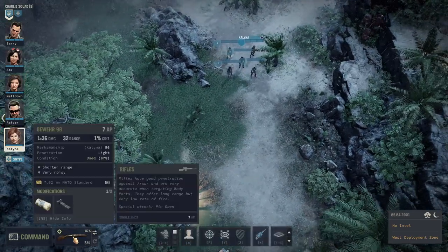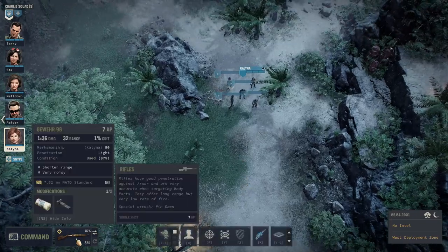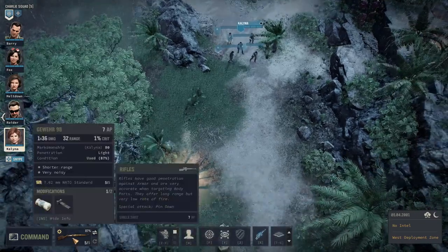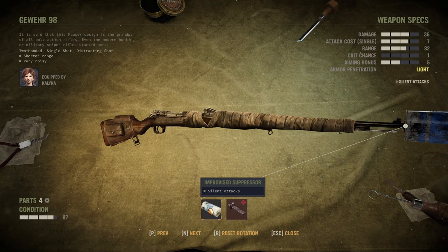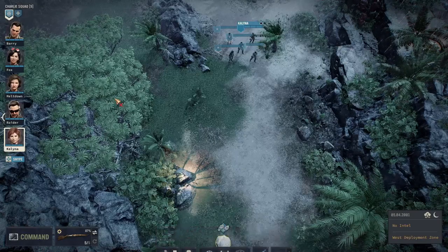And sniper guns, because everybody loves sniper guns. I modded up this rifle here — Kalina has joined our squad, and you can modify each gun. I just installed an improvised suppressor: 20 parts, and it turns your gun silent. That's your basic sniper gear.